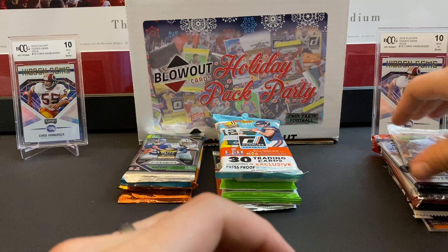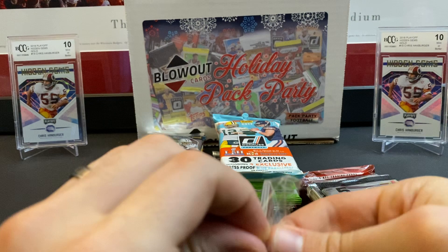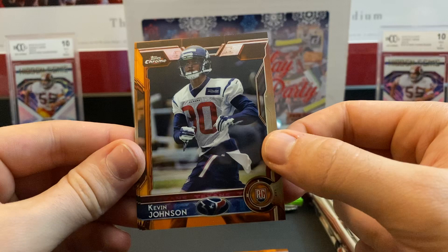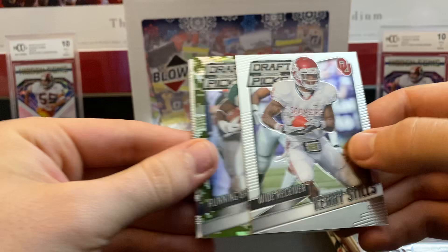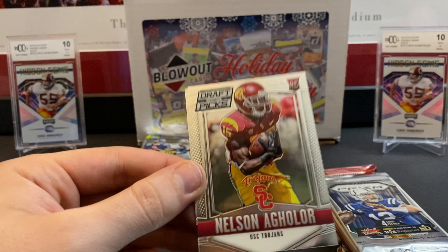Let's do 2015. Start with this clear pack of Chrome — I wish they'd bring Hoops back. Brandon Sheriff, Cameron Artis-Payne, Kevin Johnson rookie — oh, those are all rookies. Levi Norwood and Malcolm Brown. Now 15 Draft Picks: Kenny Stills, a camo Le'Veon Bell out of 199, Brett Hundley silver rookie, Nelson Aguilar, and Shaq Thompson. We're hitting a lot of parallels at least.